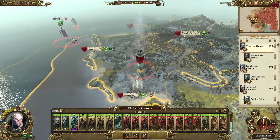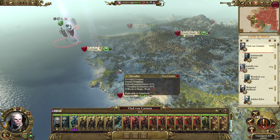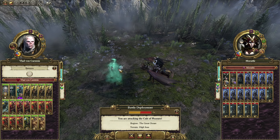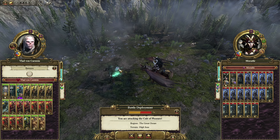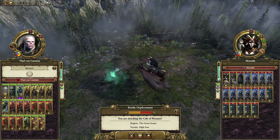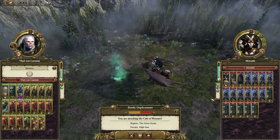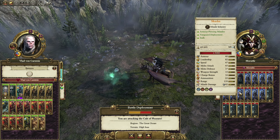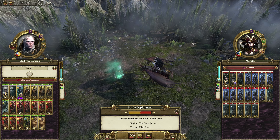Let's jump over to Vlad and make this attack. We are in range, and this army is actually pretty easy to kill, I think. Dark Riders are going to get demolished by our Blood Knights, and then we just have all of the Grave Guard to chase down their Shades. The Terror Geist and the Black Coach can do the same. So let's fight this on the battle map.